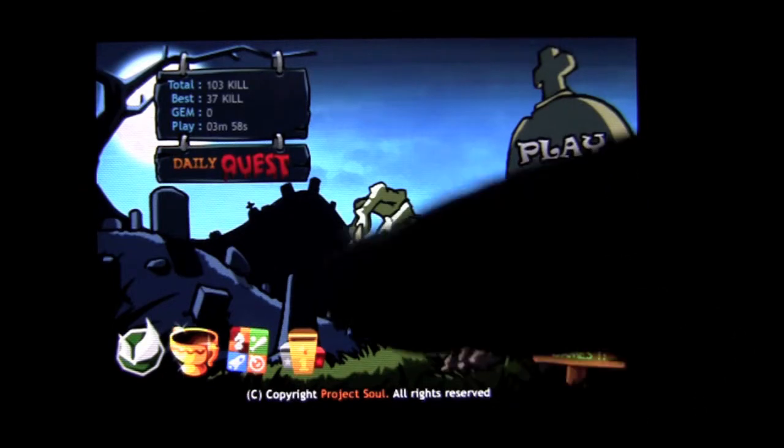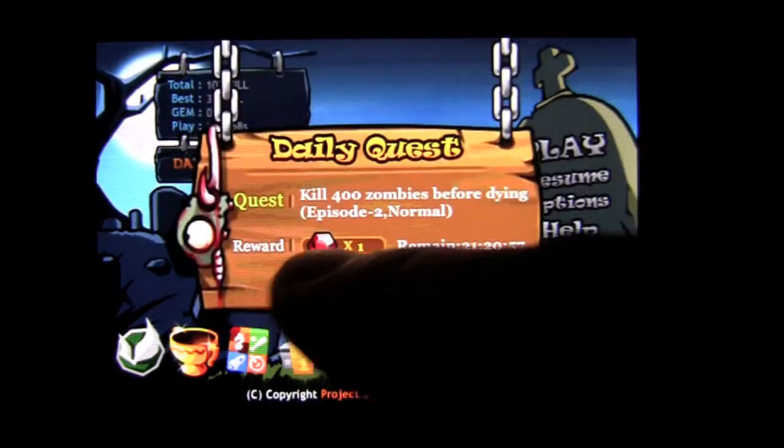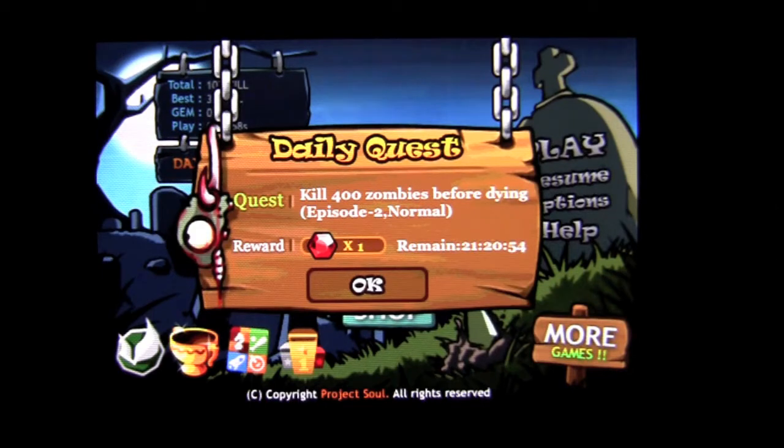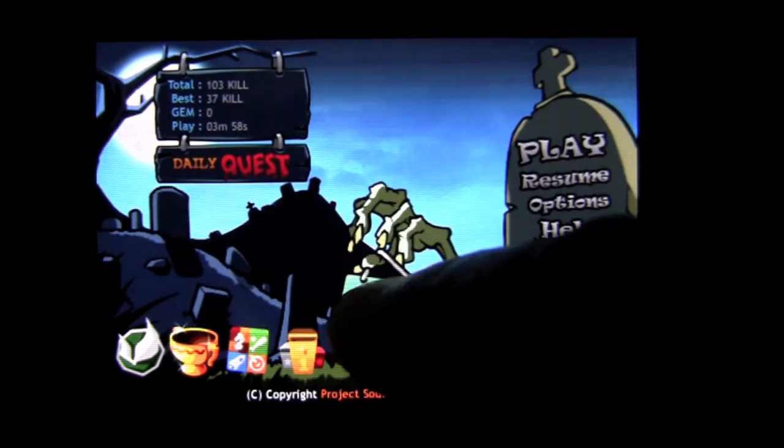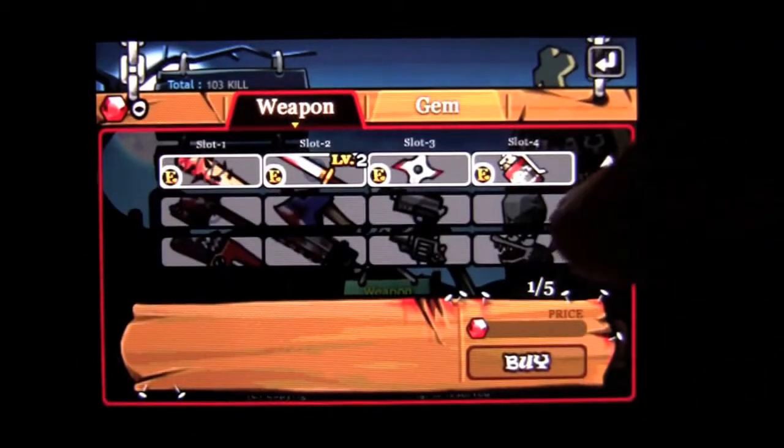Apple Game Center, open, Game Center enabled. There's a daily quest each day to win gems. Gems are how you upgrade or increase your weapons, and those are what the in-app purchases are for. You can check out the weapon shop here and so on.